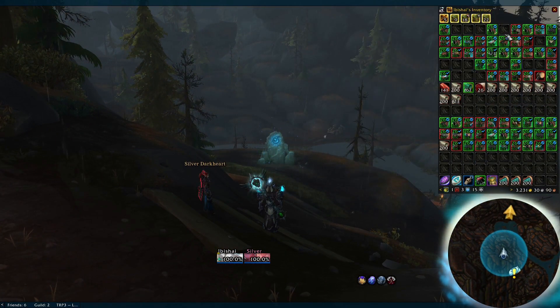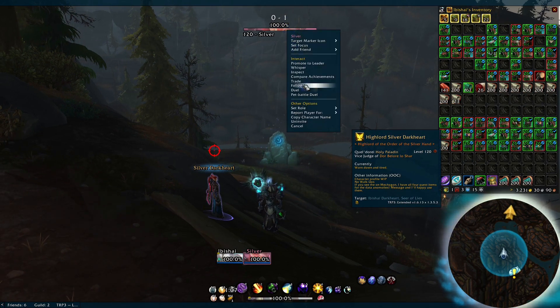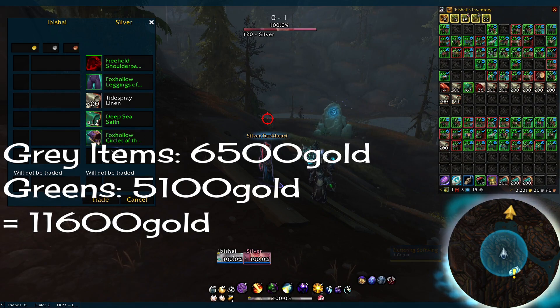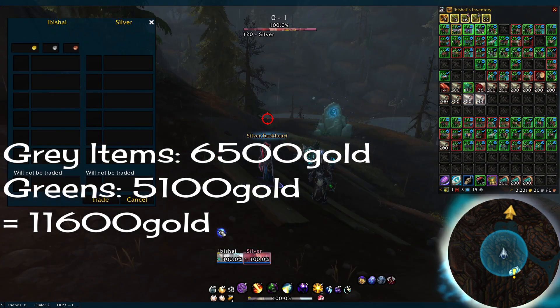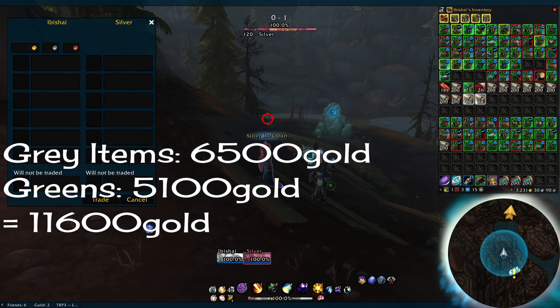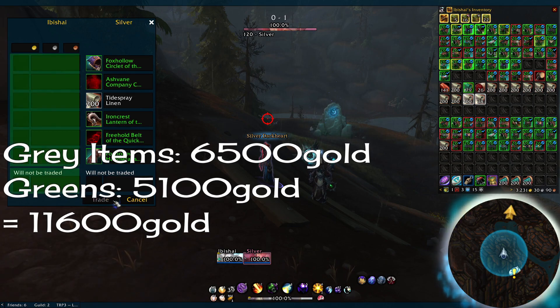Let's take a look at my results. To preface, I do not know what having a friend with you will do to your loot drops from mobs, but I simply could not do this alone, so take my results for what you will. Total gold from grey items was 6,500 gold — 3,200 for me, 3,300 from her. I had a lot of greens, as you're seeing here — like, a lot, a lot. More than I could hold. Honestly, the grays and greens are the best part of this farm and make up the bulk of the gold. The greens put our total up to 11,600 gold after vendoring all of them.